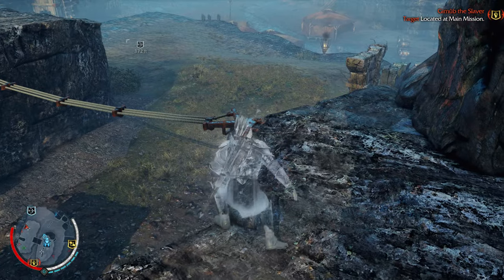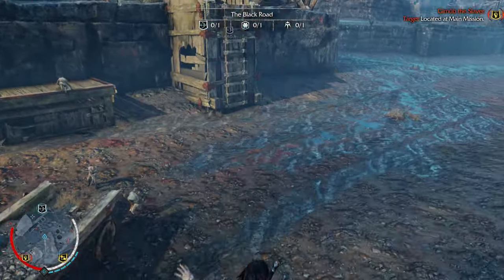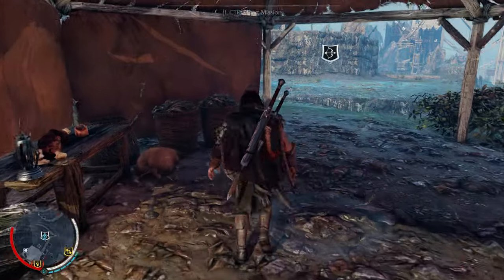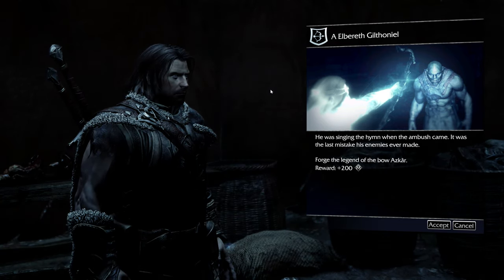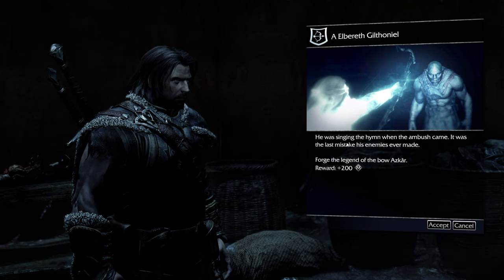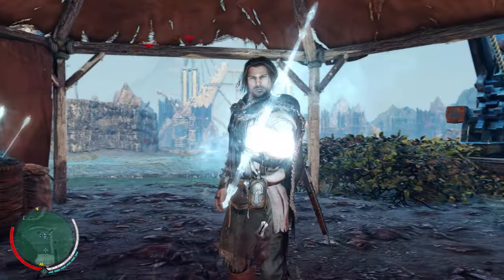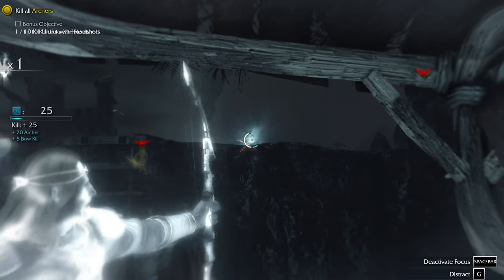Okay, starting the side quest. I know this mission. Albareth Gilth — I probably butchered that — he was singing the hymn when the ambush came. It was the last mistake his enemies ever made. We need to forge the legend of the bow of Ascar. The reward is 200 Mirian. Let's try. We're going to try and get headshots.